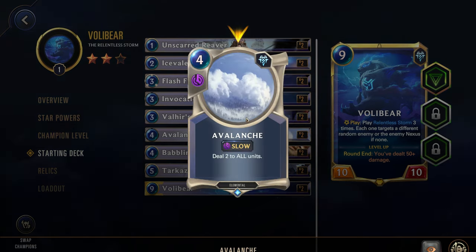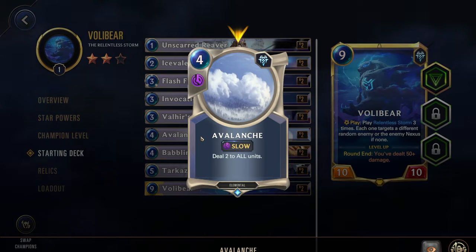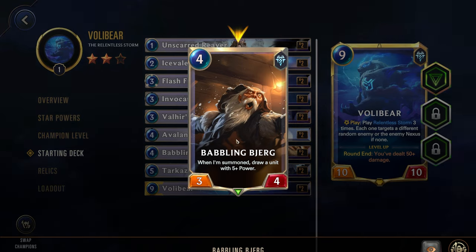Next we have Avalanche, four cost slow, deal two to all units. This is good for two reasons: being able to damage your own Scarred Reaver will buff up their damage, and if it kills your own units, you'll still be summoning more Sigils of the Storm — so that could be a clutch moment to get a whole bunch of Sigils to get Volibear on the board. Then we have Babbling Bjerg — when summoned, draw a five-plus power unit, which will likely grab your Volibear, giving you some champion draw.